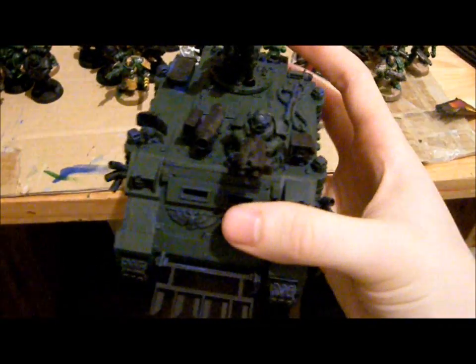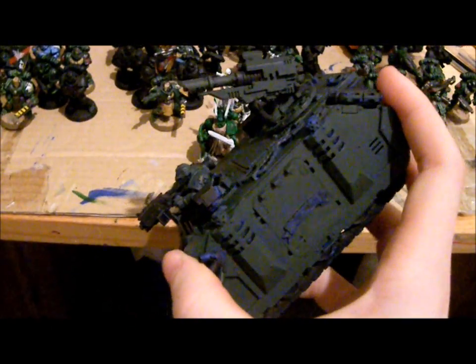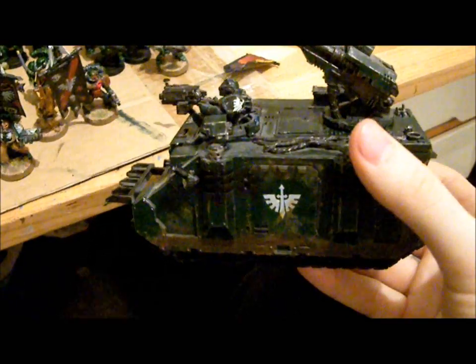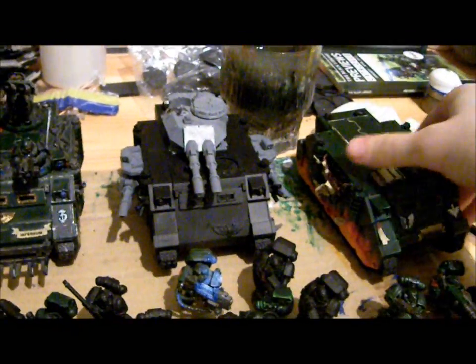Here are the tanks — this one I recently painted. It used to be an Ultramarines tank that I repainted. I've just put down the first layer but we'll see how it turns out. This is the old one which I painted like five years ago — you can see some dirt on it. And there's the Predator that is the Land Raider for now, and then there's obviously Ezekiel's tank.